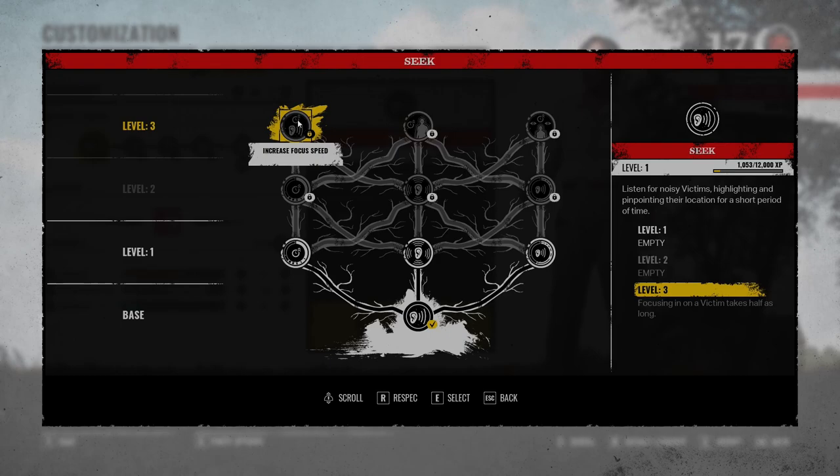Over on the left side of the tree, it says focusing in on a victim takes half as long. You don't really need that because it already focuses pretty quickly. It's a skill thing — it can be kind of difficult to track somebody if they're moving, and this would certainly make it easier. But by the time you get to level 3, you will be so good at being able to track people with the listening ability that you shouldn't need this. This is kind of a crutch ability. So I would never take this.